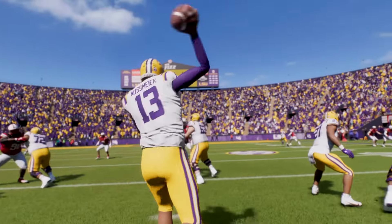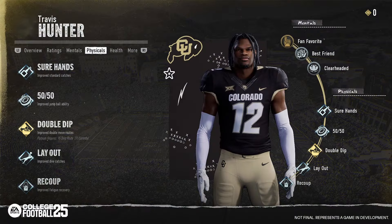Then it goes into Travis Hunter's abilities, and I think it's cool that they broke it down. You can see his mental and physical abilities on the right and left. You get a max of eight abilities. On the physical side, you have: sure hands — improves standard catches; 50/50 — improve jump ball ability; double dip — improve double move routes; layout — improve dive catches; recoup — improve fatigue recovery. These are things I think are valid for Travis Hunter to have.